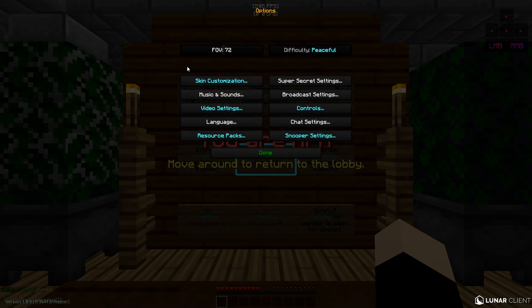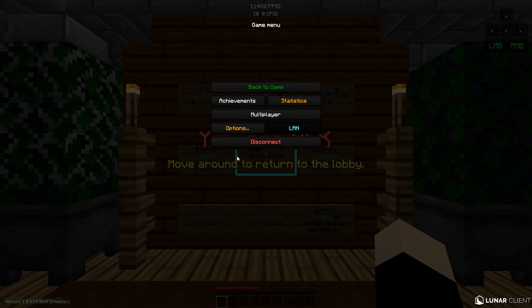One last thing: your FOV. If you increase your FOV, the game has to render more of the screen. So lower your FOV as close to Normal as you can without it feeling too zoomed in — that will increase your frames. That's basically all you need to do for Minecraft settings.